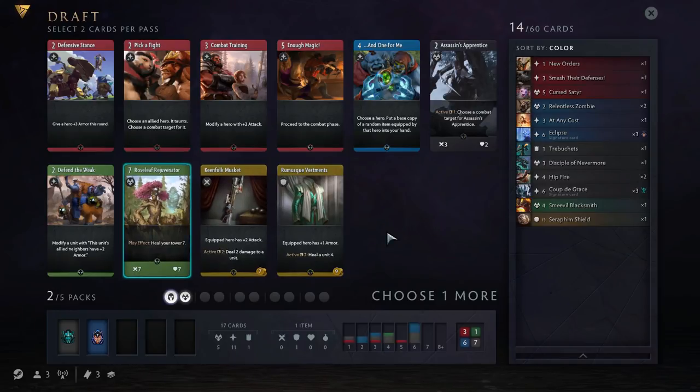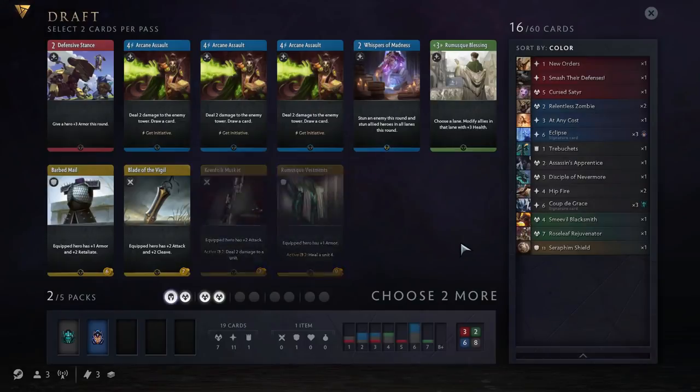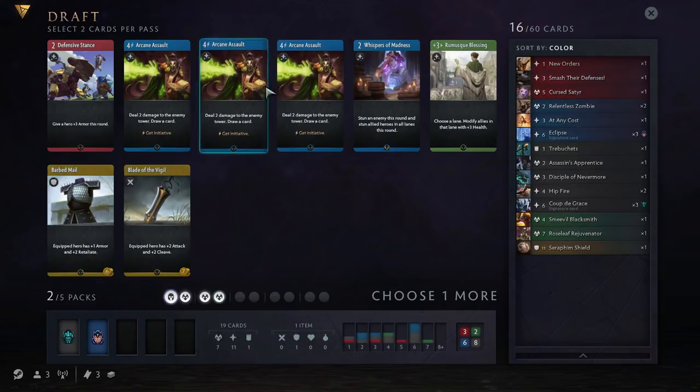What do we have here? I really like Rose Leaf Rejuvenator — we only have one green card so far, but we might end up picking up some. Green is very strong in draft. And then Assassin's Apprentice, to be nice and active again. Rose Leaf Rejuvenator is technically both the E and the R of HEART — it is both exotic, but it's also quite reactive. Whereas Assassin's Apprentice is great on turn one: if the enemy hero is just a couple of hits off dying, place Assassin's Apprentice alongside it, direct it into the hero and you get a free kill. That's a really nice way to set up some tempo. Now we've got a lot of Arcane Assaults — Get Initiative cards are fantastic — and we've already got a Luna, so we're probably going to end up putting some blue in our deck. Double Arcane Assault is an easy pick for me.